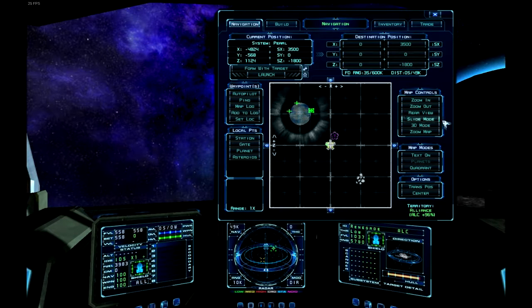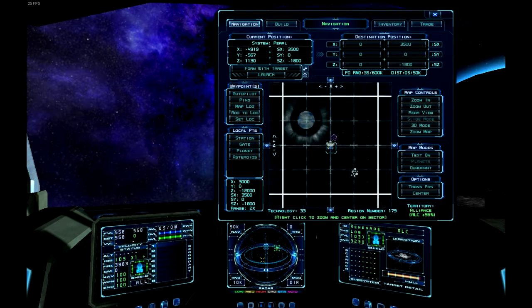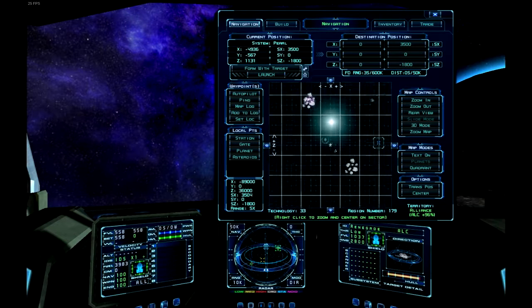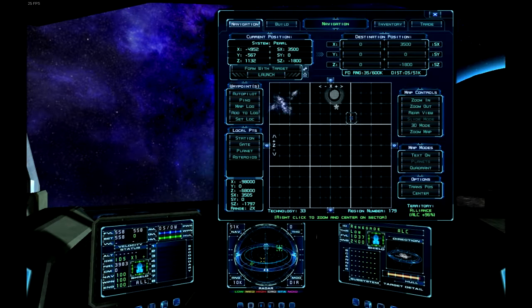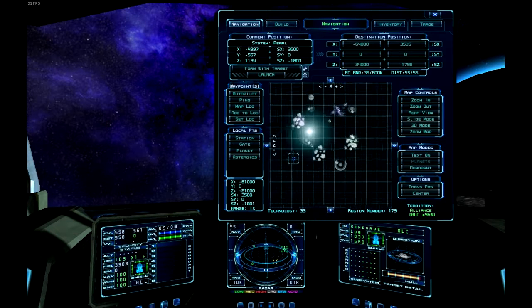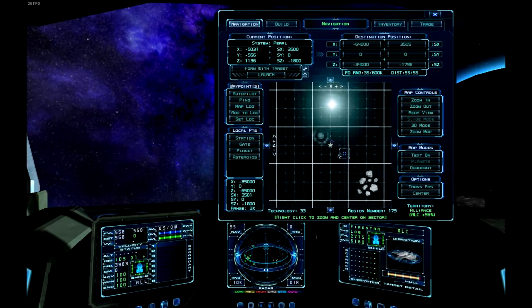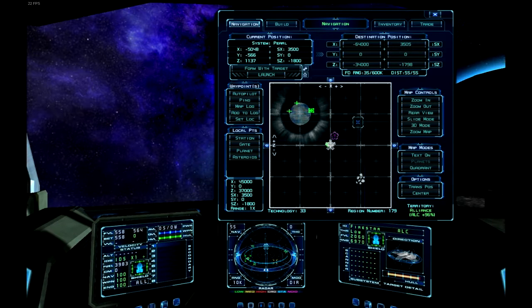Alright, first off, before I start explaining anything, I want to explain how to navigate this area here. You can scroll around — scroll backwards to zoom out, scroll up to zoom in, which is very nice. You can look at a different area to target it. If you're zoomed out, you can right-click somewhere to zoom in on that chunk specifically. You can set a navigation point by left mouse button if you click somewhere.